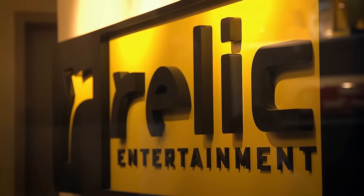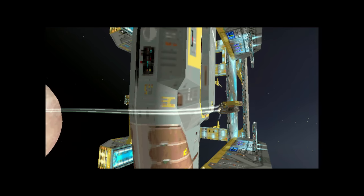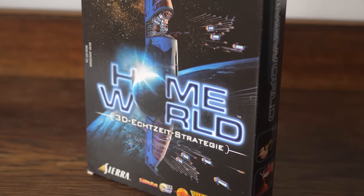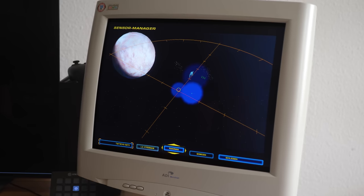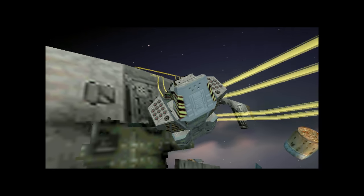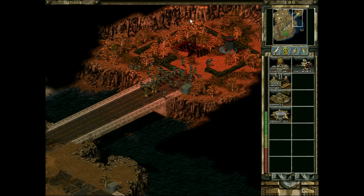When Relic Entertainment was founded in Vancouver, Canada in 1997, they took two years to produce their first title, Homeworld. There's so much that could be said about Homeworld, but its relation to Company of Heroes is simple — it's Relic's first title, and even with this first title they are showing that the studio is not just going to chase trends from other real-time strategy games. At a time when many other real-time strategy games focused on large ground battles with oodles of units made with tried and tested 2D sprite technology, Relic was on another plane entirely with Homeworld.